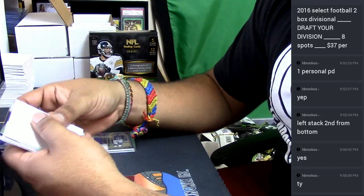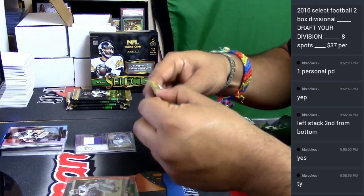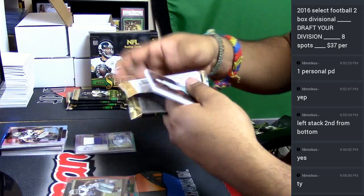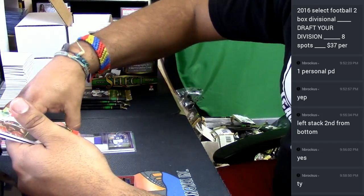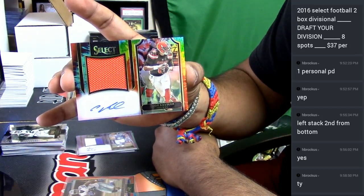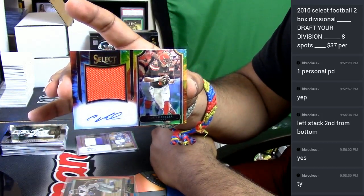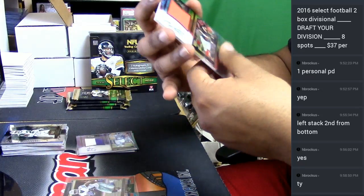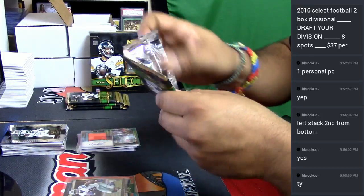These are all base cards. We got a Cleveland Browns siding — Cody Kessler, tie-dye patch auto, numbered to 225. Tie-dye, like making the Browns look good — as only tie-dye can.